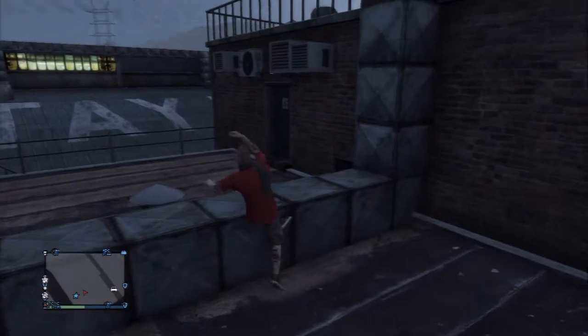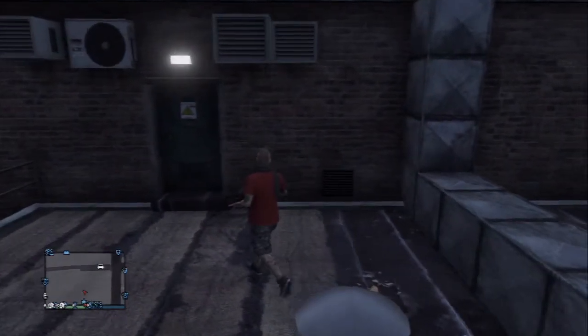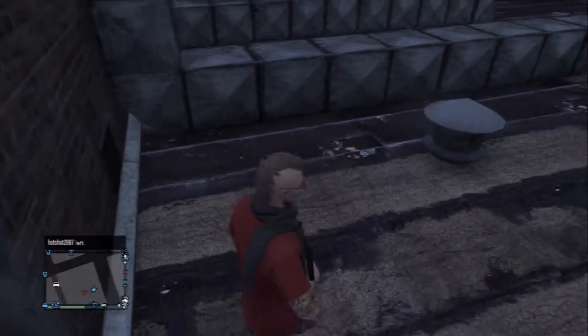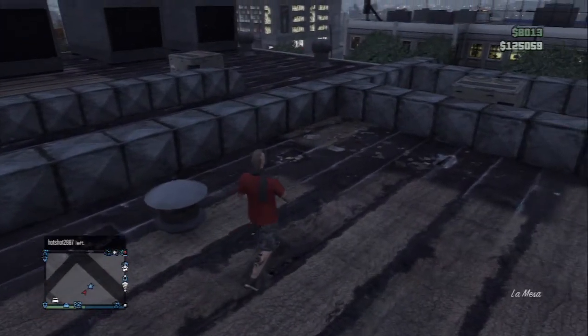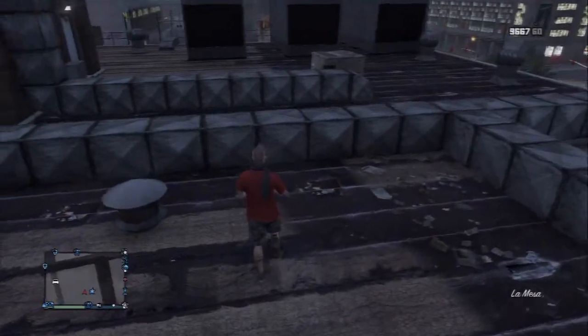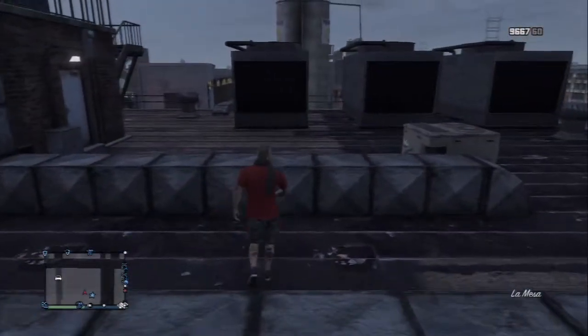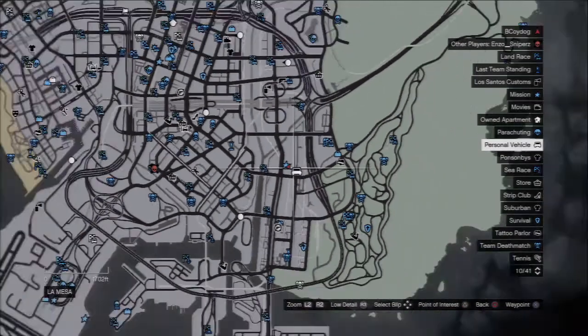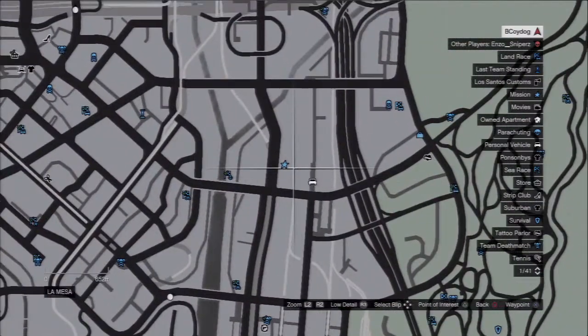So that's it ladies and gentlemen. These are some lesser known building interiors that you can go inside if you're hiding from the cops, or if you have a bounty on your head, or if you have a high mental state and people are trying to gun you down. I really hope you guys enjoyed this video. I thought it was pretty cool and I wanted to share it with you guys. Again, you can find it right here in La Mesa in southeast Los Santos. I hope this really helps you guys out.